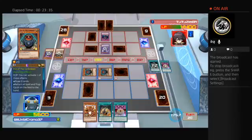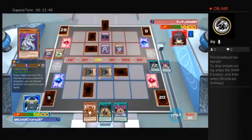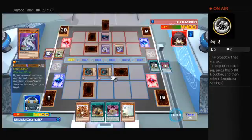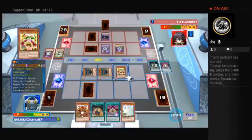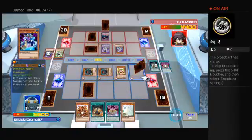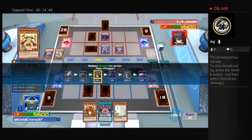We're both like, what do we do here? I'm sure he's curious what my face-down is. I can't do anything with it right now. All right, hoping this works — I gotta make something happen here. That gets me a card. I don't think there's anything else I can do right now except set a card. I'll just end my turn.